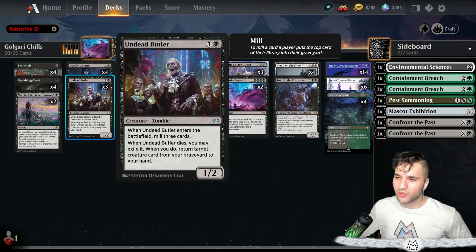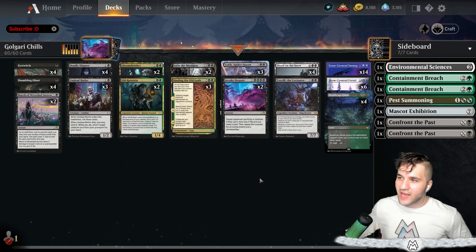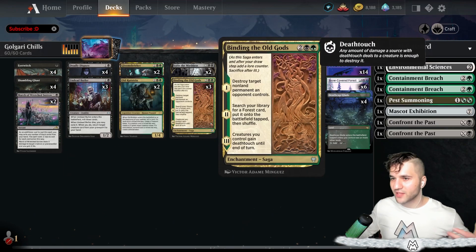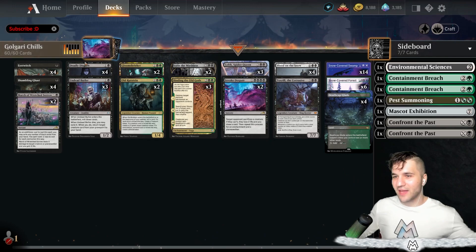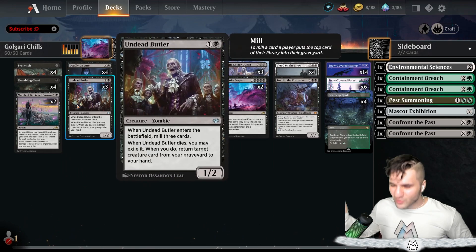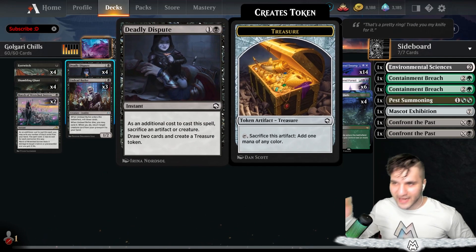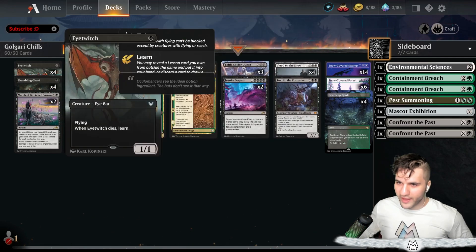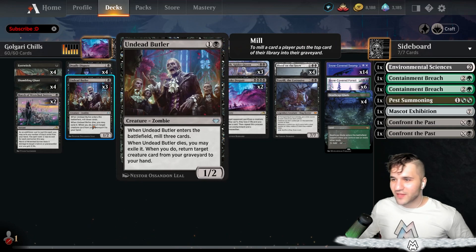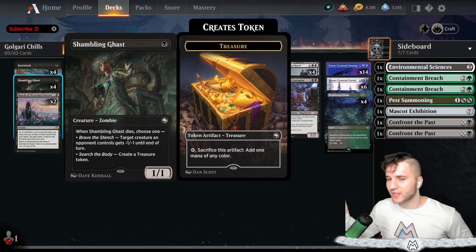Undead Butler is really awesome because we can retrieve different things late in the game — we can grab another Toxrill or something along those lines. There's not that many creatures in the deck to get, but the ones you do get are really awesome. It's the Toxrill, or the Eye Twitch and the Shambling Ghast, either one's fine with me. That's why I'm only running three. The Undead Butler is also a Deadly Dispute target — really cool. Obviously we've got Eye Twitch, Shambling Ghast, and Deadly Dispute because these are just the absolute best.